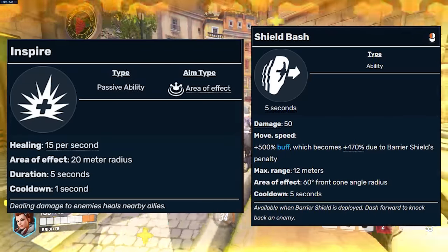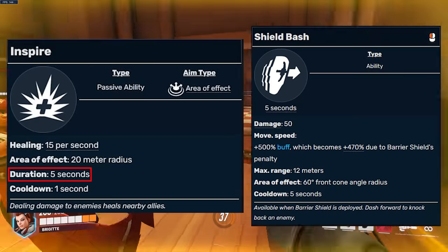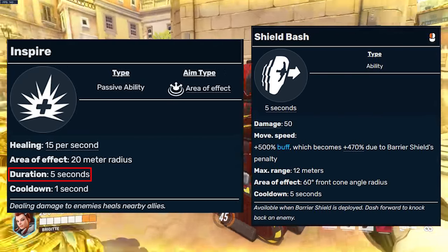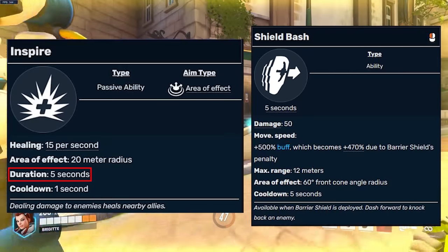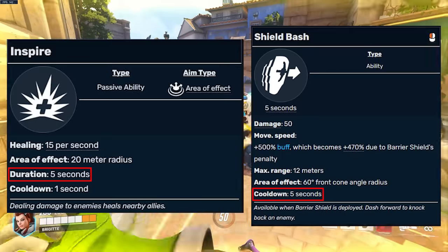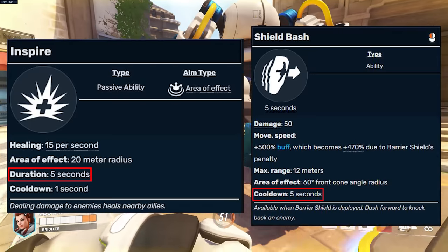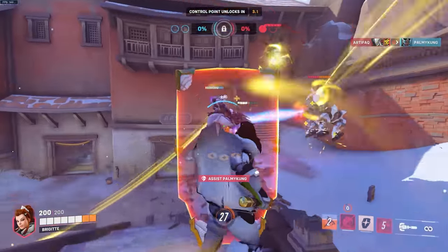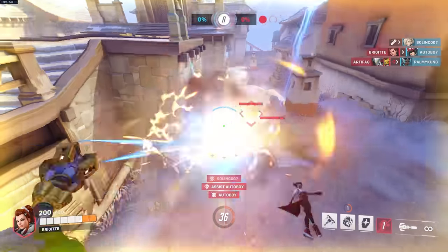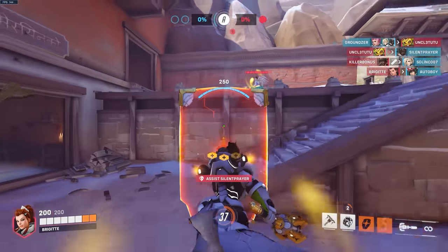As your Inspire AoE healing now lasts for 5 seconds, you can do some damage to an enemy to activate it, then dash away backwards if your health is low to recover for a while. Then 5 seconds later when your Inspire Healing expires, your shield bash's 5-second cooldown will be refreshed at the exact same time, and you can bash in and get that AoE Inspire Healing up and running again. This is a very good way to play Brigitte defensively if the situation calls for it, so you won't just be stuck in the frontline and get melted if the enemies have too much damage focused on the frontline.